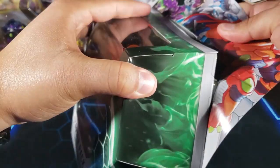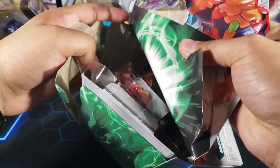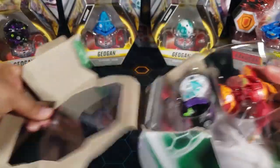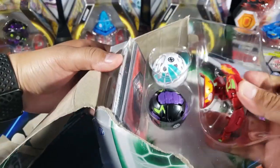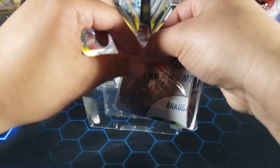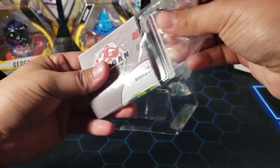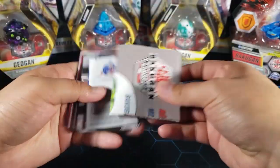I'm just excited because these are all new Bakugan from Geogan Rising, so I'm just going to rip this open. There we go. Shark Tar looks really really cool. Let's take a look at the cards first. Here's the little bag — this is where we have all the character cards, I think some action cards as well, and the cores.